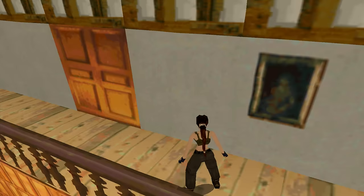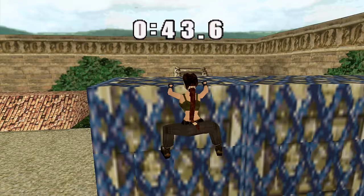This door isn't actually a door — it's just a texture. There's no room behind it. It was put there to make the mansion seem bigger than it actually was.